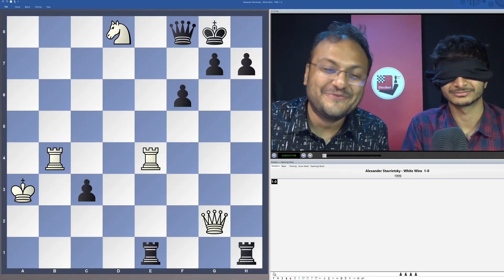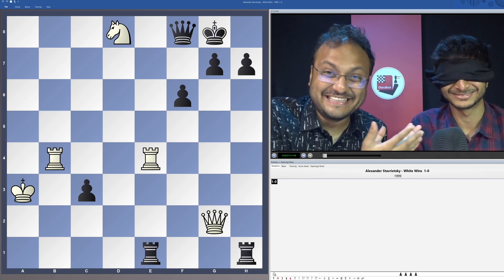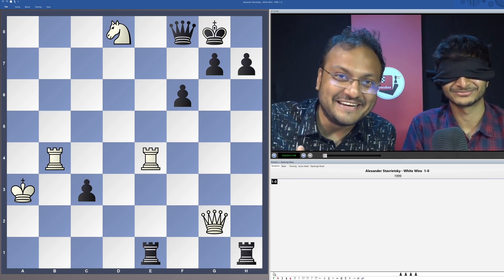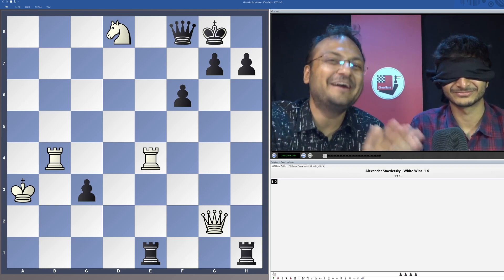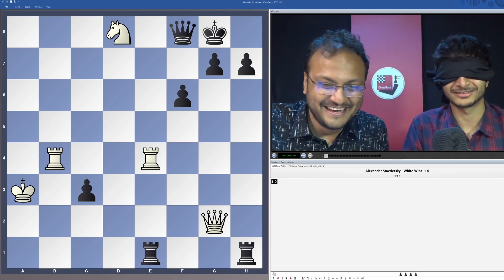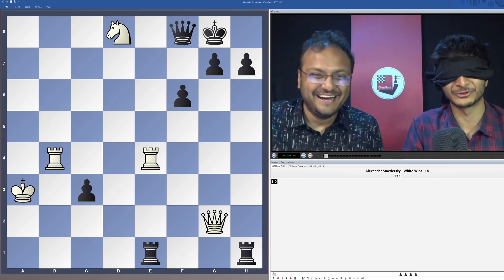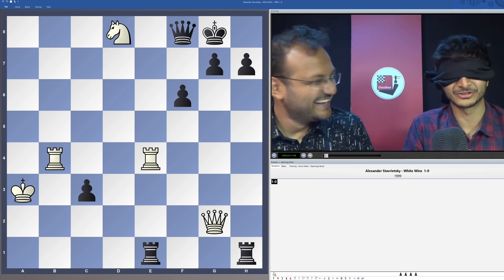Welcome everyone to a new Fritz trainer. You might be wondering why the current world number 18, a super grandmaster with a rating of 2731, the one and only Vidit Gujrathi is in a blindfold? Well, I've been held at gunpoint and forced to do this because I can't pay the ransom which is required.